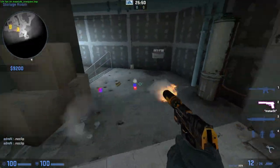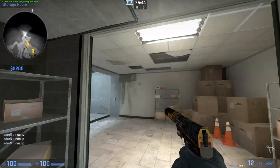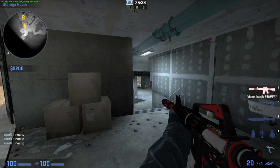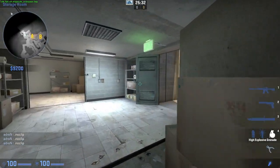This whole hallway back here I think could get completely deleted, so that you can't rotate and have an AWP from this bomb site and then two and a half seconds later — maybe not even two and a half seconds — be seeing into the other bomb site. I think that could cut down on the rotates, which we can talk about as well.